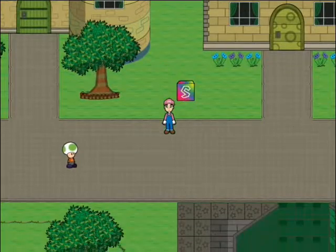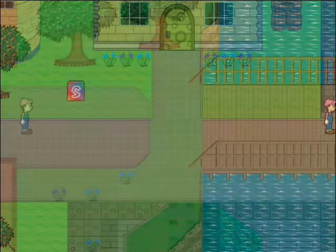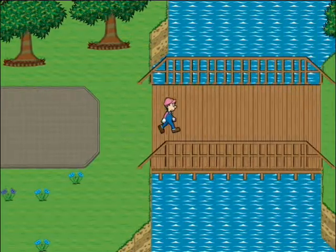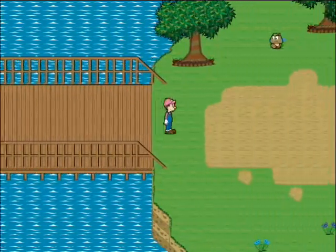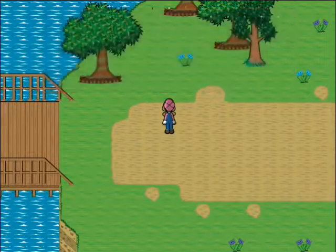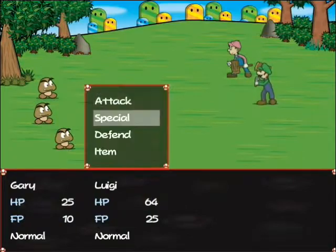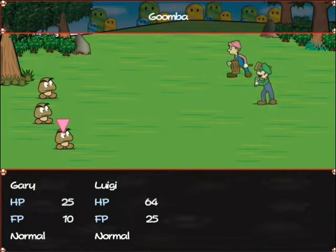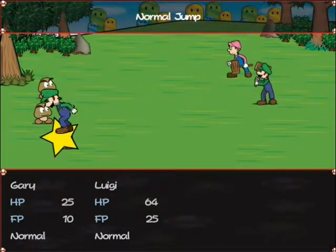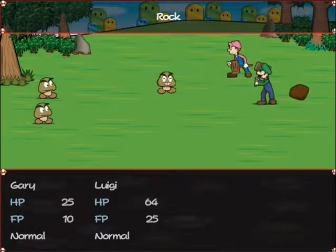Before we check out Goomba Road, we're going to be checking out Pleasant Path for a little bit. This time we can find enemies sauntering about, like this one. I expect things to go a lot smoother now that Gary's got his hammer. The normal jump does about the same amount of damage as the hammer, except it's a jump attack rather than a hammer attack.